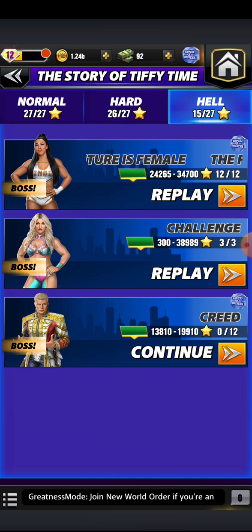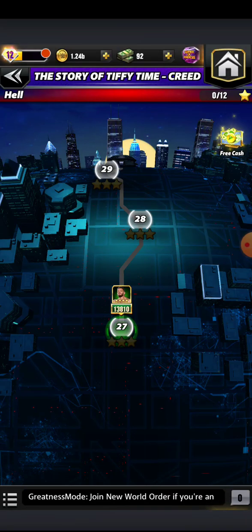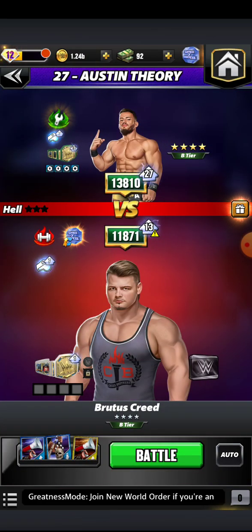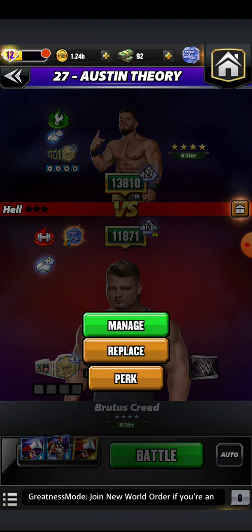With this one we're going to need to use some powerhouses, but to get those bonus resources we can't just use any old powerhouse. We need to bring in the Summer of Darkness MLC free-to-play champion and modern era powerhouse Brutus Creed, the Creed Brothers. I do have an ultimate strap on him allowing him to do 40% more gem damage. With the debut of Tiffany Stratton in the loot banners, Brutus Creed is also on that banner, and if you pull him at a high rarity you're guaranteed to get his gear, which I believe allows 50% more gem damage.